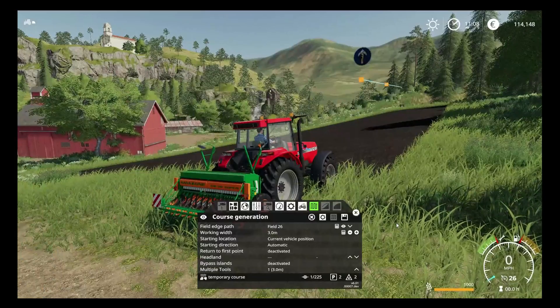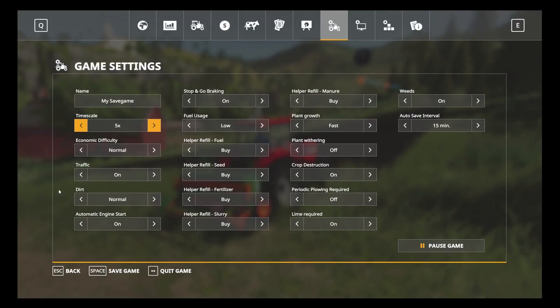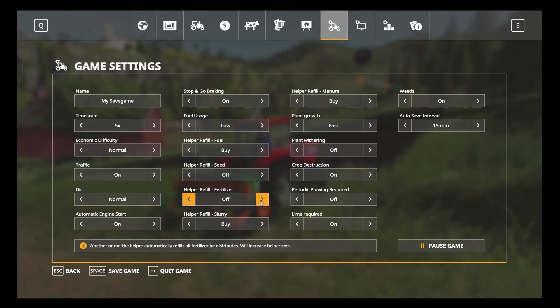Now depending on how you're playing the game, hit the escape button to go into your settings menu. Pay particular attention to the seeding and spreading section. You have options like helper refill seed, helper refill fertilizer, helper refill slurry, and helper refill manure — make sure these are set to your preferences. If you don't have a lot of money and want to use the seed you already bought, make sure that is turned off. The same applies to fertilizer. If you don't, when you commence the CoursePlay route it will just buy seed as it uses it, and your bank balance will deplete very quickly.